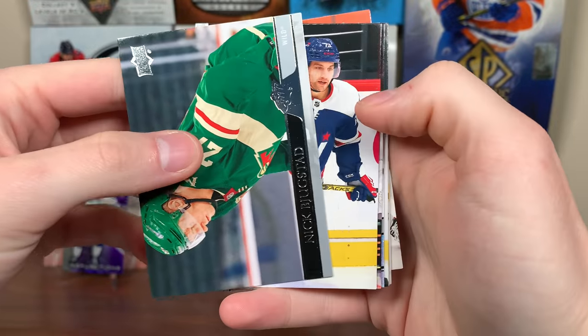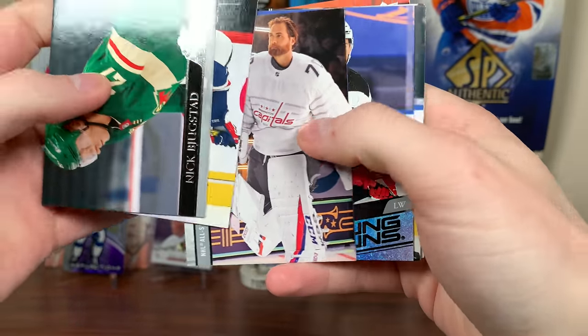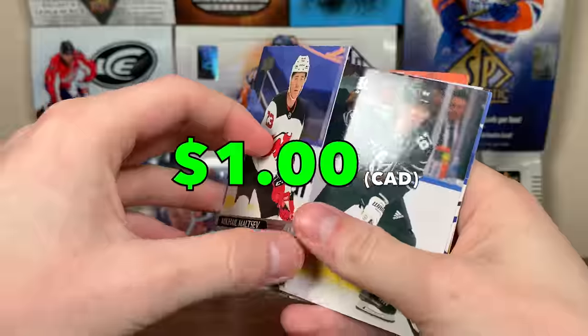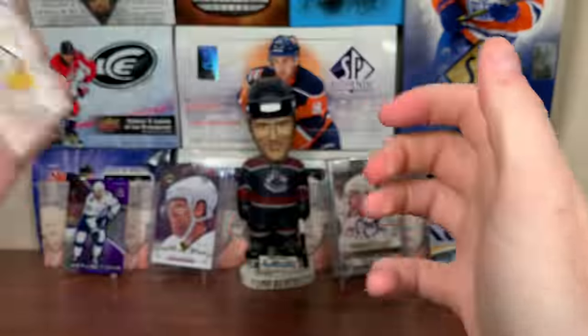Final pack of the second blaster — this one has been excellent. We went from one young gun in the first blaster to three in the second. Mikhail Maltsev young guns — not horrendous, he's on the Devils now, not huge upside but not a bad player. There you go. Let's open up the final blaster.